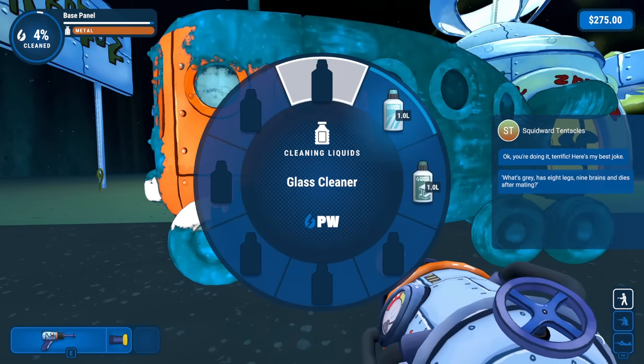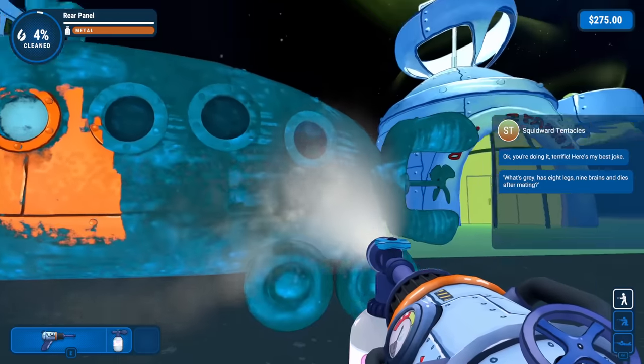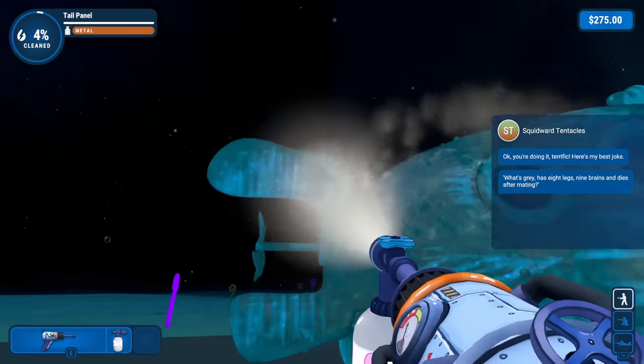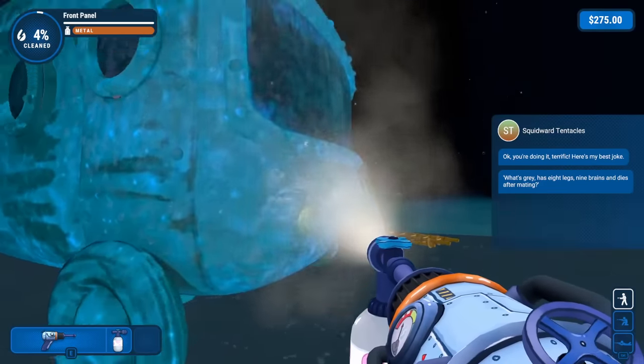I probably want to change some things here — I got some soap, so we can start with the soap. What's gray, has eight legs, nine brains, and dies after mating? You got me there, Squidward. I have no clue.